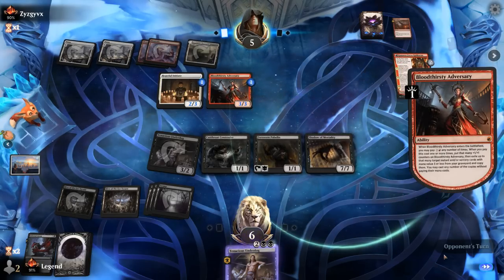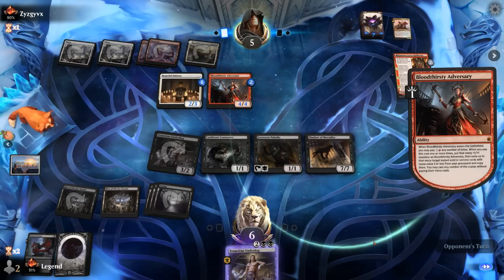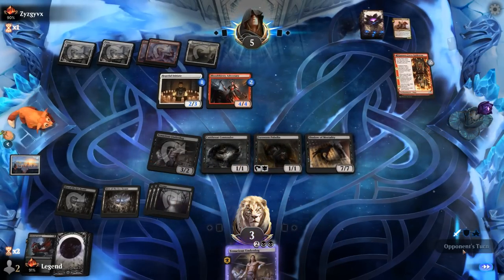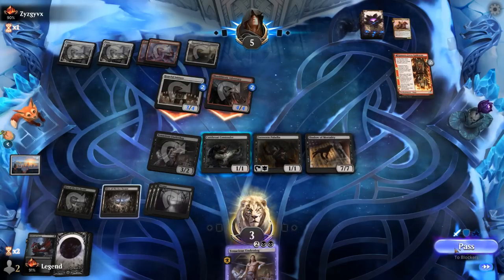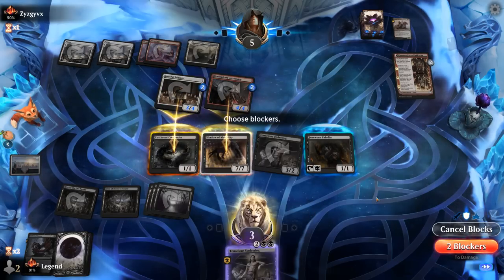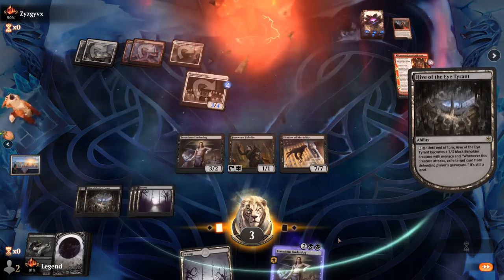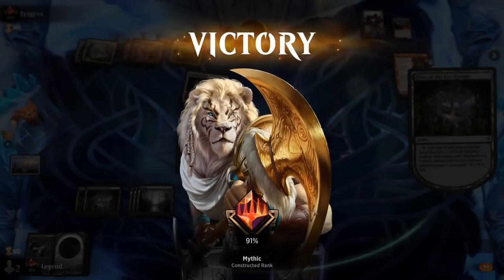Adversary can get back a burn spell — that's scary. They can put us to 3. They don't have any amazing attacks, so we're at 3. Opponent may be hoping to chump block and topdeck another burn spell, but they're attacking instead. I can eat the adversary and chump initiates — they should be dead on the way back. We can animate our Hive or activate our Paladin. We managed to beat the red-white burn deck, one of the more popular decks in best-of-one Standard.